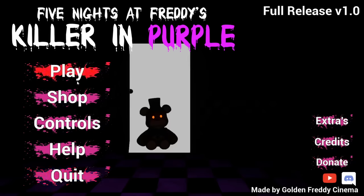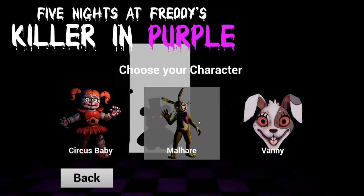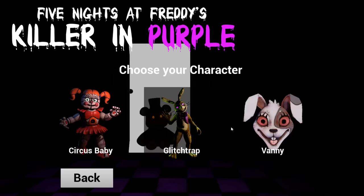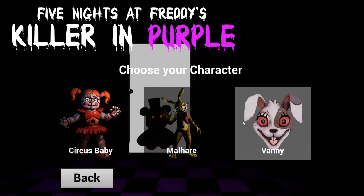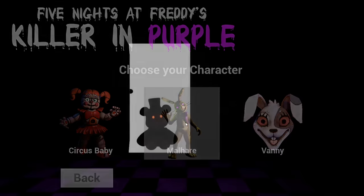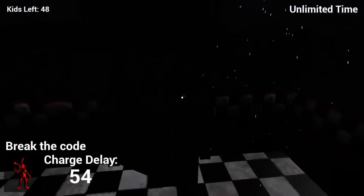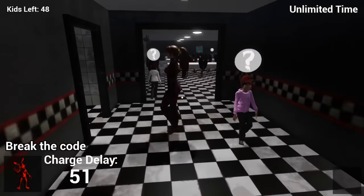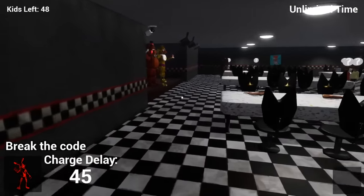Wait, why am I even in the shop? We bought everything from there. So let's go ahead and play as another animatronic. We have Glitchtrap and Vanny. I really want to do Vanny, but I really want to do Glitchtrap too. In the comment section down below, which one of these is your personal favorite - Glitchtrap or Vanny? Which one would you play as if you had the choice? Me personally, I feel like I'm a bigger fan of Glitchtrap, but Vanny's like the new up and coming Glitchtrap so I can see the hype around her too. But we're doing Glitchtrap. Break the code - charge delay 60 seconds. Break the code. Does that mean what I think it means?